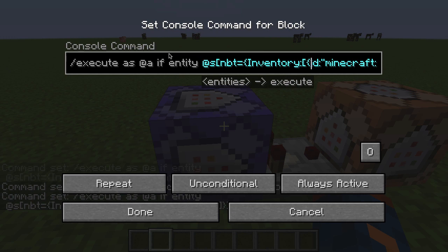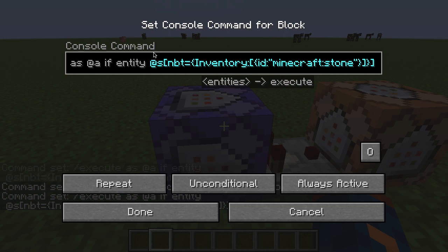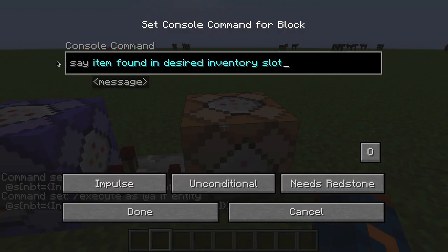Basically, what we're doing is we're going to execute as all players if the entity — which is the player who is executing the command themselves — has the NBT data or values that we prescribe here. NBT is something that's used with items; it basically allows us to have different data associated with our items in Minecraft. So here what we're saying is we're looking for something that is going to be in somebody's inventory and has the ID of Minecraft stone. If we find a player that has an inventory containing Minecraft stone, then we say this is true — and when that happens, our comparator will turn on and execute the say command.